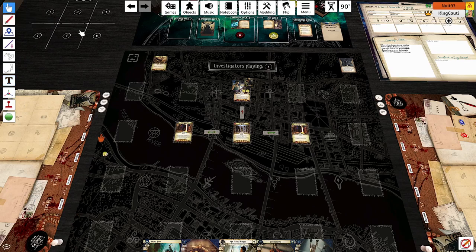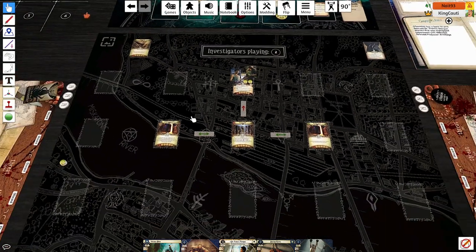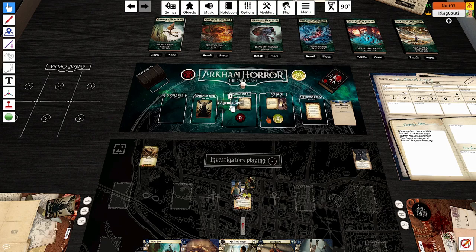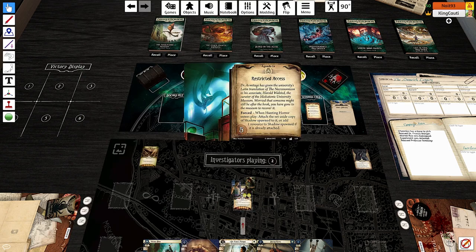Hello, everybody. Welcome to the next episode of Justin and Nathan take on the Dunwich Legacy. Today we are at the Miskatonic Museum. The agenda is restricted access. Dr. Henry Armitage has given the university's Latin translation of the Necronomicon to his associate Harold Walstead, the curator of the Miskatonic University Museum. Worried that someone might still be after the book, you have gone to the museum to recover it.